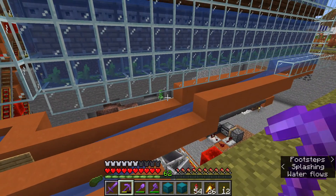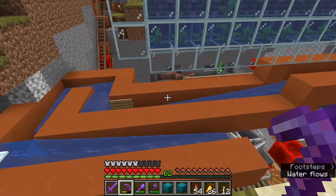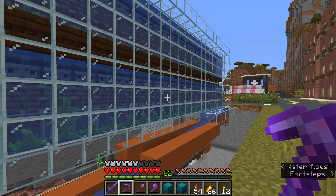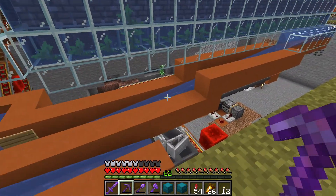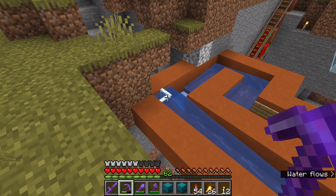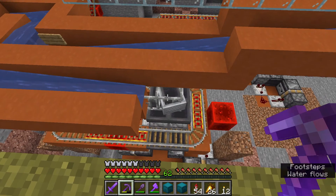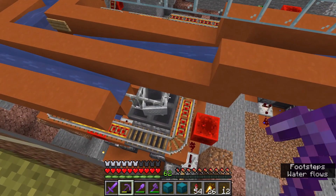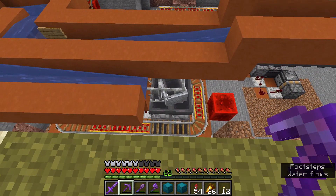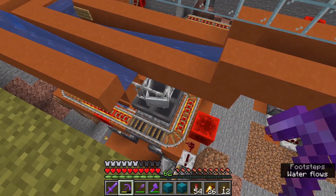All of the kelp falls against these glass panes, falls into this water track, and then comes around here. This loop is to facilitate centering the kelp with that pane of glass that, fortunately, can be waterlogged. It runs along here and falls into this hopper minecart, which in theory evenly distributes kelp among those four hoppers. In practice it does not, but it does distribute kelp to all four hoppers - just not evenly.